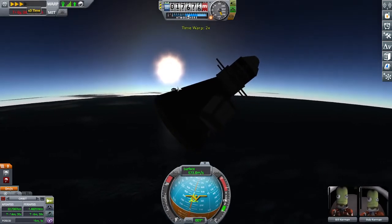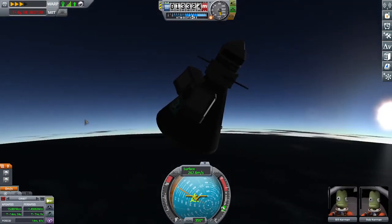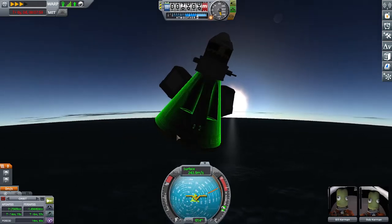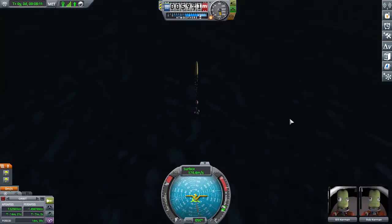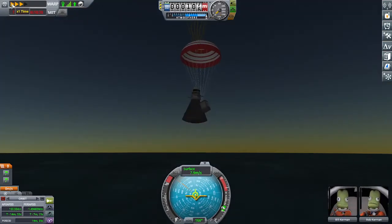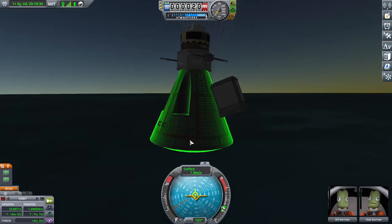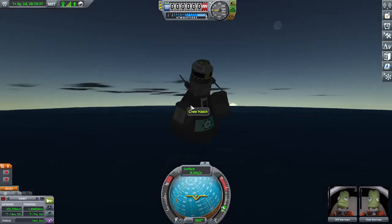Yep, definitely coming down over the ocean at sunset. Pop the chutes, and I'll see you at the landing. We're making a water landing at sunset, going down at about eight meters per second — a little fast, but nothing the capsule can't handle. Let's recover that and try something like that again.